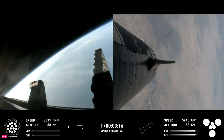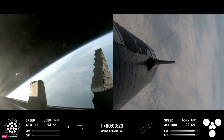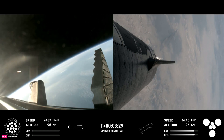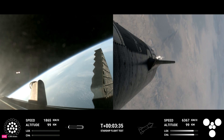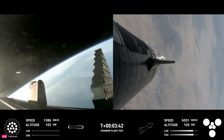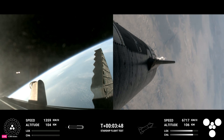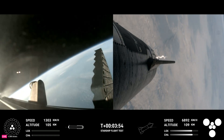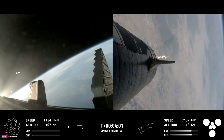We've got a booster on the way back to the Gulf and a ship on the way to space. Acquisition signal Stennis. Ship chamber pressures are nominal. Ship power and telemetry nominal. The first stage is currently performing the boostback burn, expected to last a little over one minute. This propels the booster back toward the coast, taking it to a landing in the waters of the Gulf of Mexico. We're only using the 13 center engines from here on. Boostback burn shutdown confirmed. H2 tank pressure is nominal.